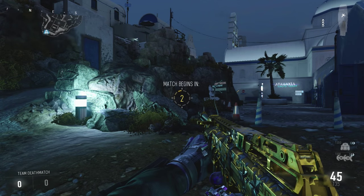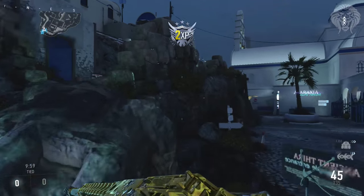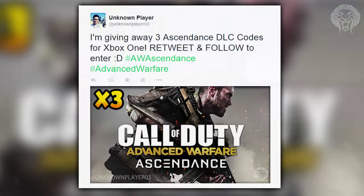What's going on guys, Unknown Player here. Today we're going to be talking about new DLC camos and armor sets available in Advanced Warfare. Before the video starts, I'm doing another huge giveaway on my Twitter — giving away three Ascendance DLC codes for Xbox One. All you need to do is retweet the tweet in the description and be following me on Twitter. I'll be picking three people randomly to win.